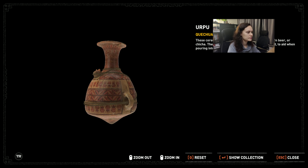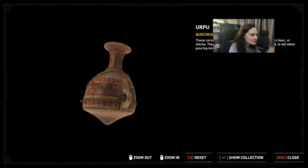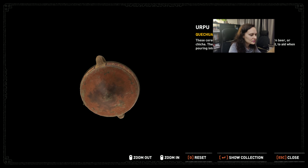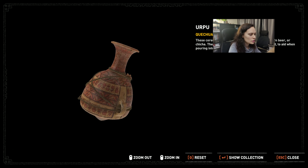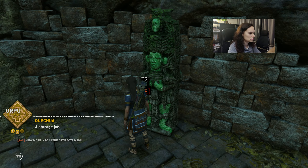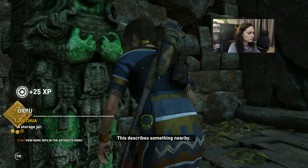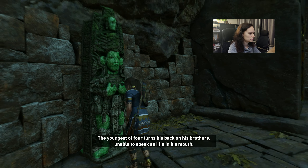These ceremonial ceramic jars are used to store corn beer - chicha. That's so cute. The bottom of these are usually pointed to aid when pouring into smaller containers. Yeah, the bottom is funky - I mean it's perfect if you put it on sand so it doesn't tip so easily. This describes something nearby: 'The youngest of four turns his back on his brothers, able to speak as I lie in his mouth.'